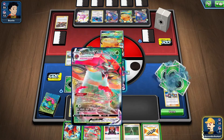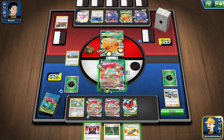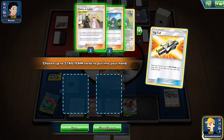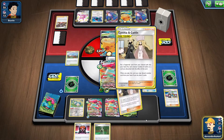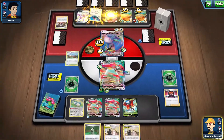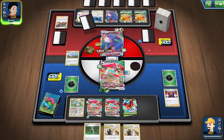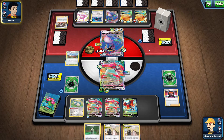We evolve Orbital V into Orbital VMAX and put down another Orbital V on the bench. We play Cynthia and Caitlin, grab both cards, and swing in for 150 damage. If he isn't going to attack next turn, we can eliminate him the following turn.